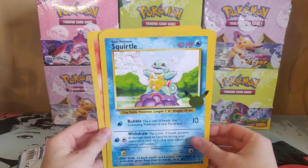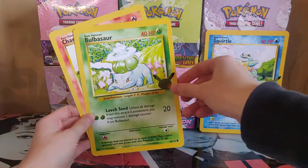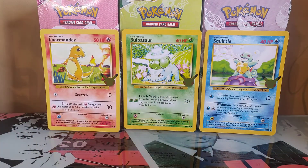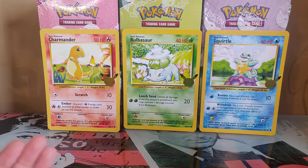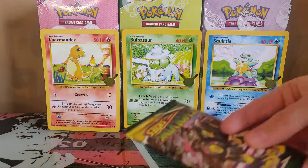Let's get to the best part — not opening the cards in itself but getting the cards. We have the three: Squirtle, Bulbasaur, Charmander. My favorite is actually Squirtle — I go back and forth but I always loved Squirtle. This isn't the best design Squirtle ever had but I really liked Squirtle when watching the cartoons, it was just awesome.